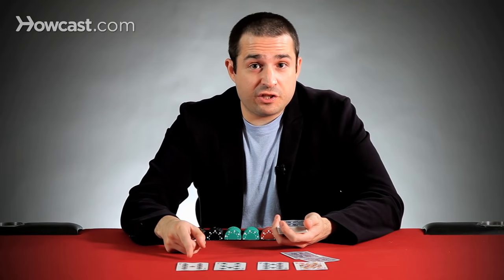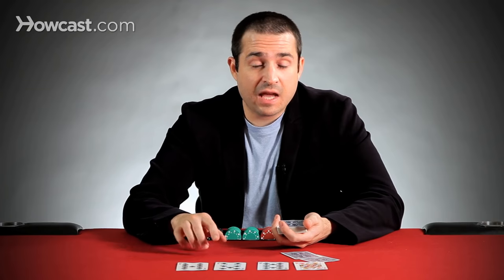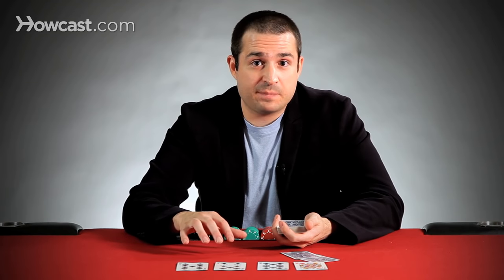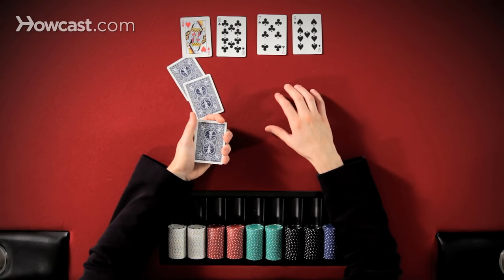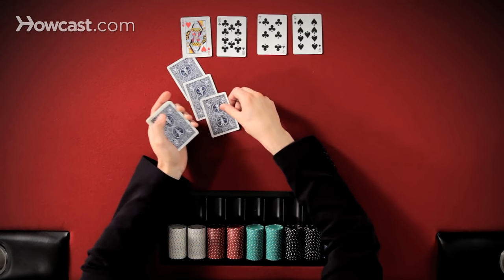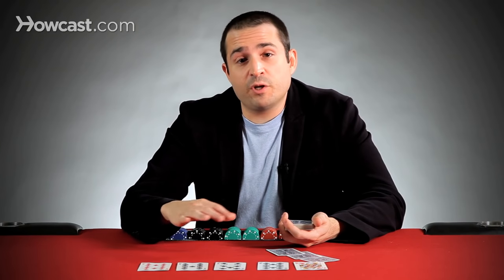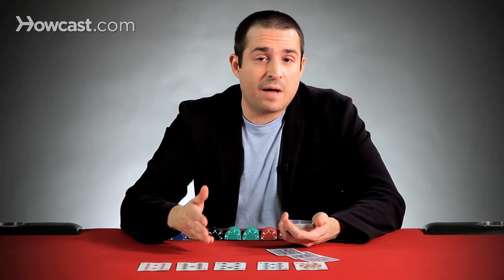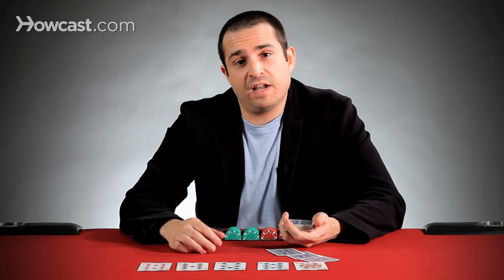The turn is another additional community card that, unlike the flop, comes off as one card instead of three. However, like the flop, a betting round takes place in the same way. If all the players in the hand check on the turn, or there's a bet and it's called, the final community card comes, known as the river. The river is another single community card after which a round of betting takes place, just like it did on the flop and the turn. The only difference is that after this round of betting, if two or more players are still in the hand, then a showdown occurs, where all the players still in the hand show their cards, and the dealer awards the pot to the best five card hand.